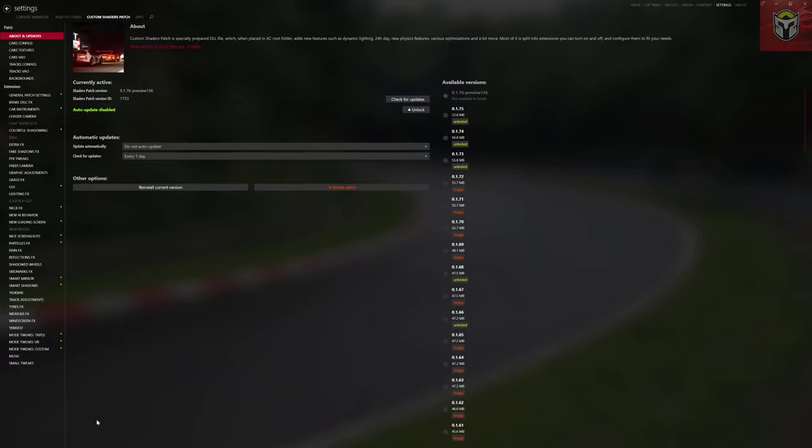Here we are in Content Manager. I always start with About and Updates in Custom Shader Patch — you'll notice I do that on a lot of my videos because this is really important: it determines what features you're going to see on the left-hand side and what you can actually change in those settings. You can see I'm on 0.1.76 preview 136. A new version is going to be out soon; this is the preview version available on Patreon. If you haven't got the preview version you'll be on 1.75, which you can download and install from here.